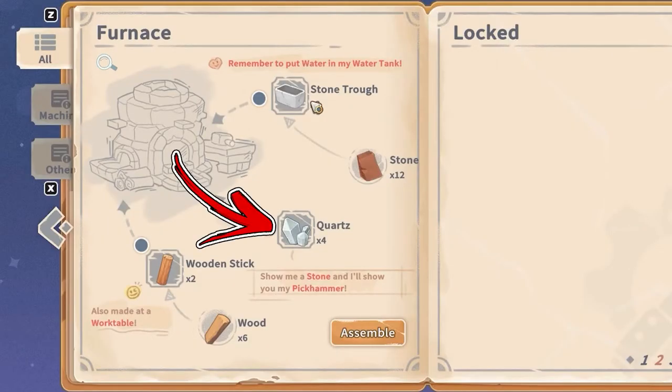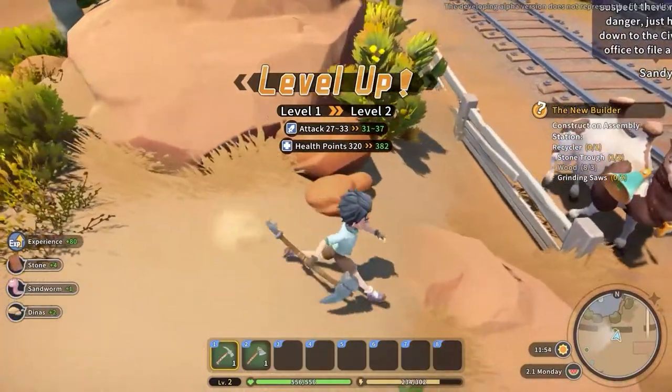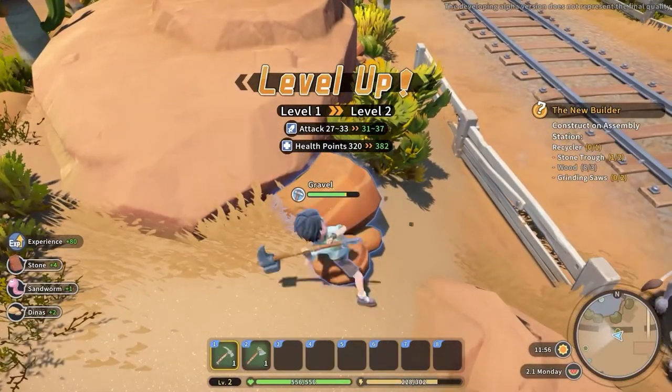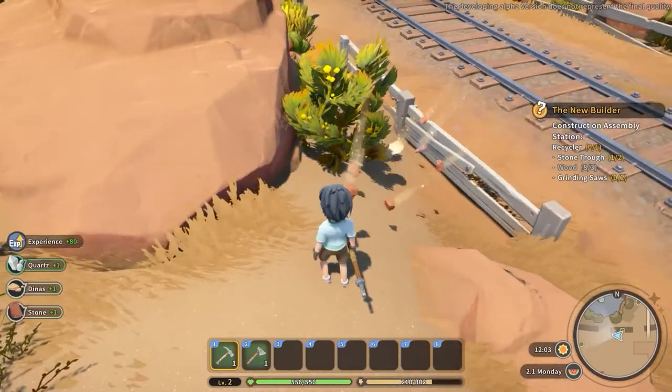Speaking about quartz, which is the second ingredient of the recipe — to farm this raw material you will first need a stone pickhammer. You will need it to mine gravel found around your workshop, which has a chance to drop quartz.